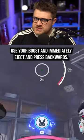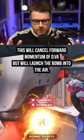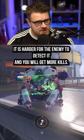For D.Va's ultimate, use your boost and immediately eject and press backwards. This will cancel the forward momentum of D.Va but will launch the bomb into the air. Always throw it into the air — it is harder for the enemy to detect it and you will get more kills.